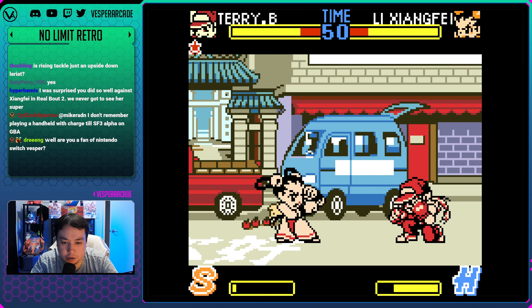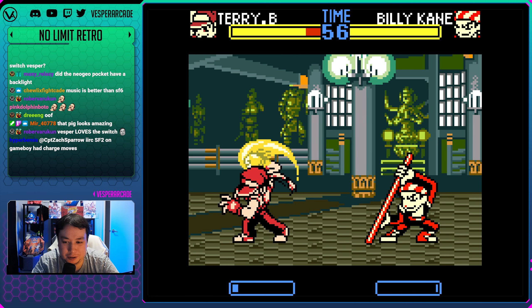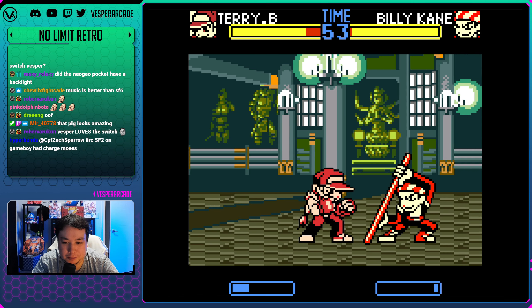Power Geyser - I want to see the triple geyser but I never get hurt enough. They even got the wind pulls - it's perfect. Oh god, it's Billy Kane! Wow, he looks so devious in this game. Look at that smirk!